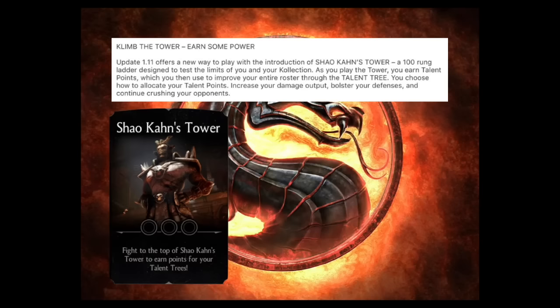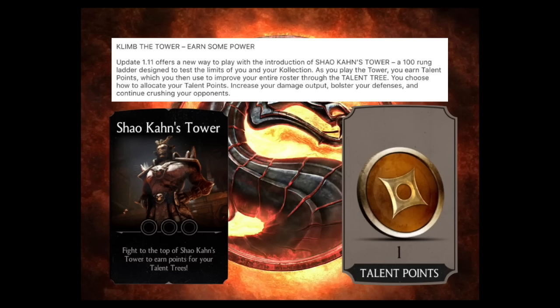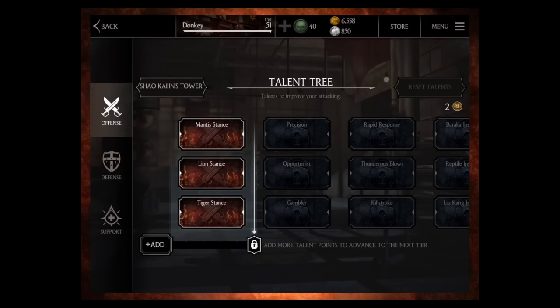Starting things off is the introduction of Shao Kahn's Tower — a 100-rung ladder that you can play to earn all-new talent points. You can then use those to improve your roster through the talent tree, choosing how to allocate points to ultimately increase your damage output, bolster your defenses, and keep crushing your opponents.